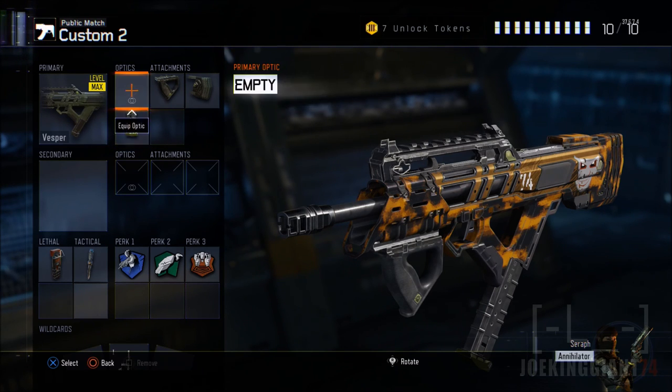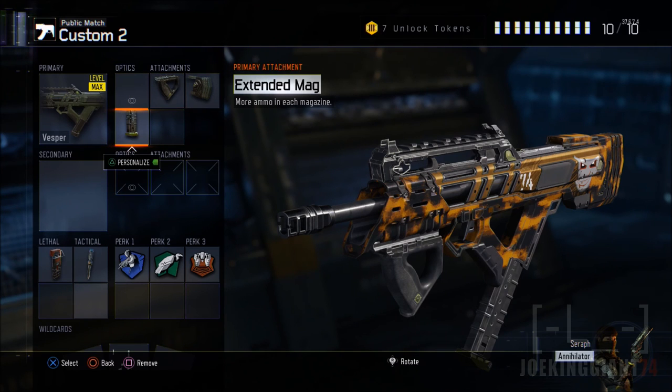These are the attachments I'm currently using right now and they're doing pretty good. If you guys haven't seen the Vesper gameplay, I already posted one a while back — check it out and watch how I maneuver around enemies, flank them, and juke them. They're going to be missing all their bullets. I'll probably put the link in the description so you guys can check out that video.